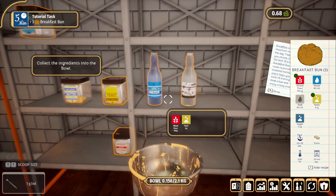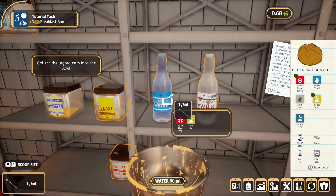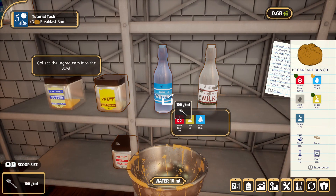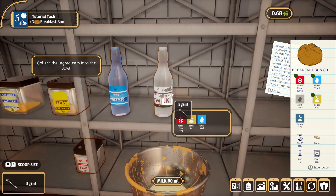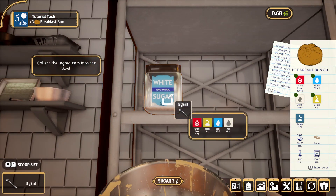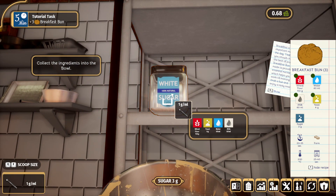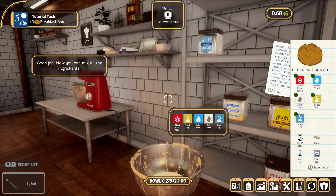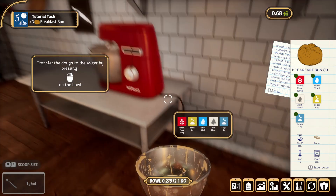We need 60 milliliters of water - we'll do a 50 and then go down to a five and another five. Then we got our milk, same thing. There we go! We need sugar - sugar's up here. Okay, good job! Now you can mix all the ingredients - transfer the dough to the mixer.